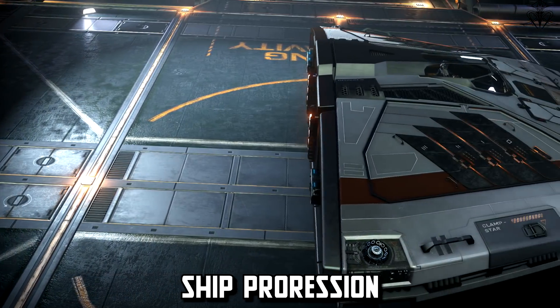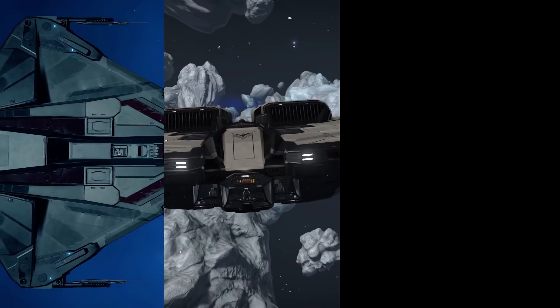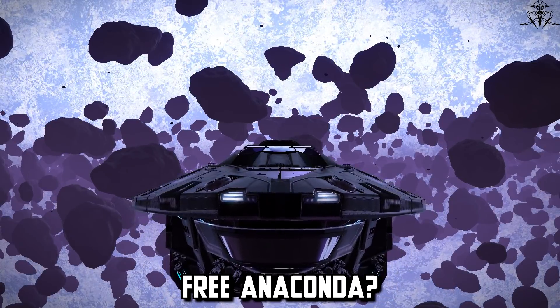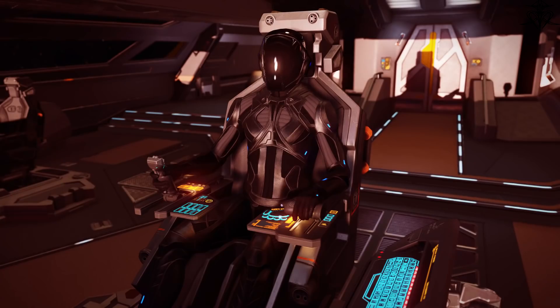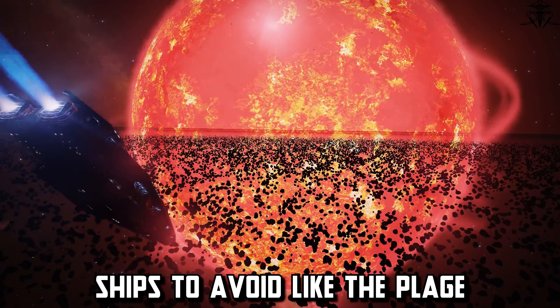My recommended ship progression is Sidewinder, then Adder, Cobra 3, Asp Explorer, Krait Phantom or Krait 2, or the glorious Python, and finally the Anaconda. Speaking of which, there is a free Anaconda in Houghton Orbital, and I even made a video about it — it's totally legit. And while we're on the topic of ships...